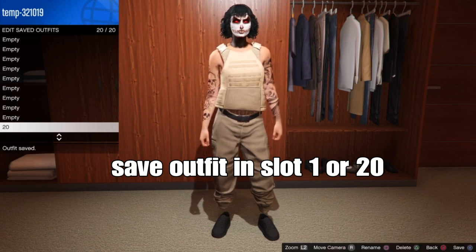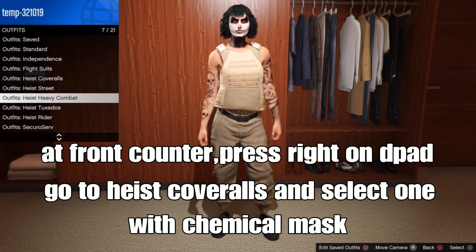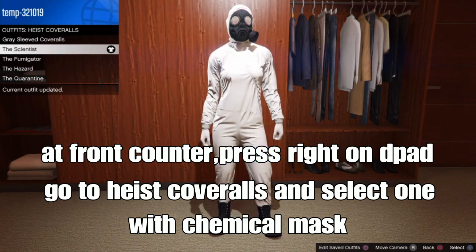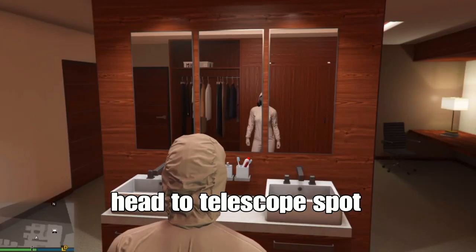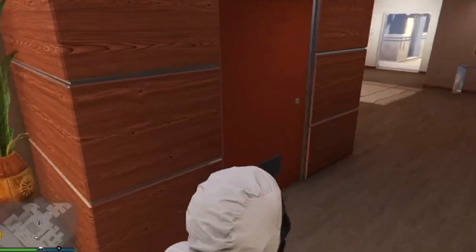From there, back out and go to the front counter of the clothing store. Press right on the d-pad, go down to saved outfits and select one using the controller commands. After that, we're gonna head to a telescope spot at your apartment at the beach to do the telescope glitch.